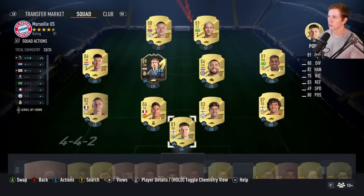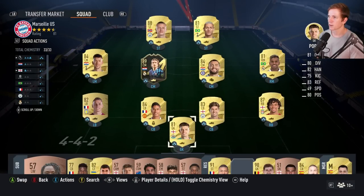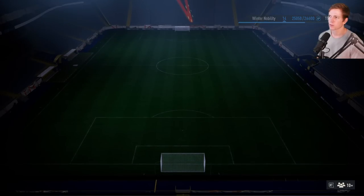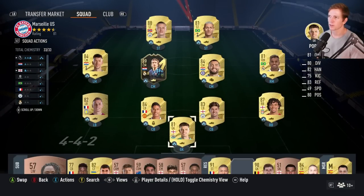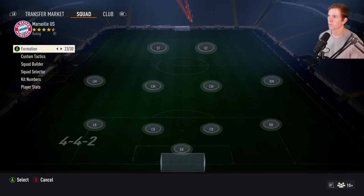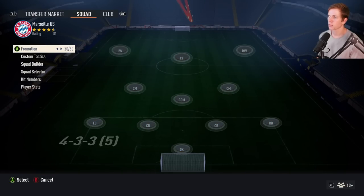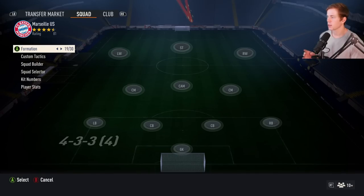This is tough because I might need to do a formation change. I don't really want to lose Brisic — he's got the chemistry there with Modric, which is really nice. So in order to make this work, I think we're actually going to need to do a formation change, because we're going to want a striker up top, a left wing, and a right wing — we don't want a CAM.